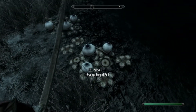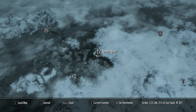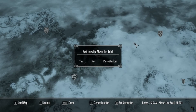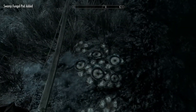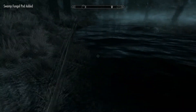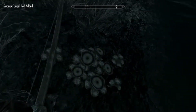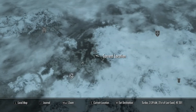The ingredients you need are giant's toe, wheat, and swamp fungal pods. You get the swamp fungal pods right next to — I think it's pronounced 'Ivarstead,' I'm sorry if I said that wrong. You guys can just take all of them.